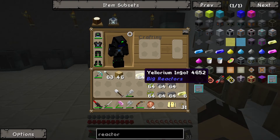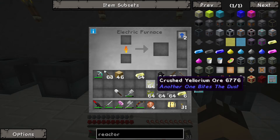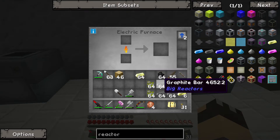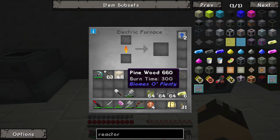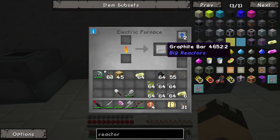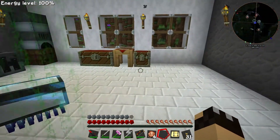What do you need to build one of these reactors? You need a lot of Yellorium ingots, which are really easy to make. You take Yellorium ore, put it into a macerator to get crushed Yellorium ore, then put that in a furnace and that gives you the ingot. Doing it that way means you get double the yield. We also need a lot of graphite bars. The easiest way is just charcoal — take wood, put it in a furnace and you get charcoal. Put that charcoal back through the furnace and you get a graphite bar. There are also a couple of other things you'll need, like a bit of redstone and a diamond.